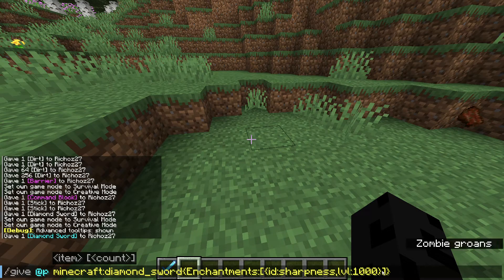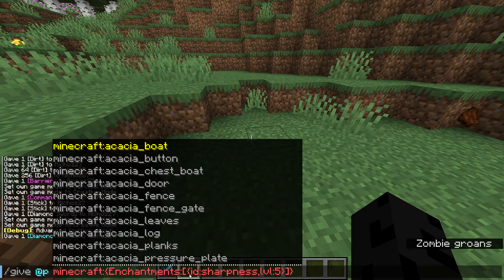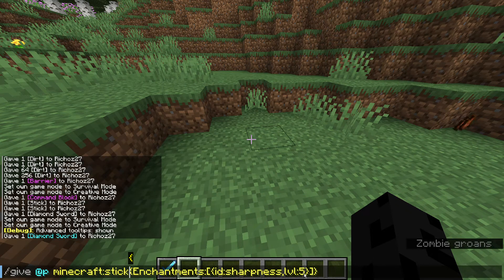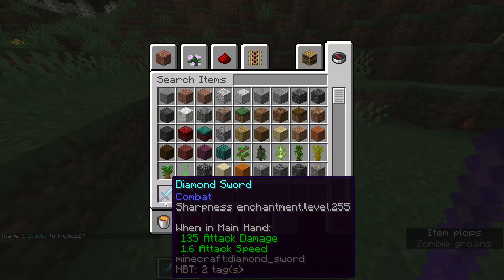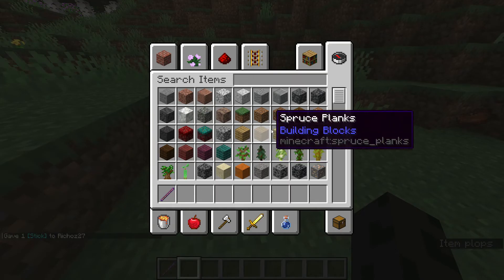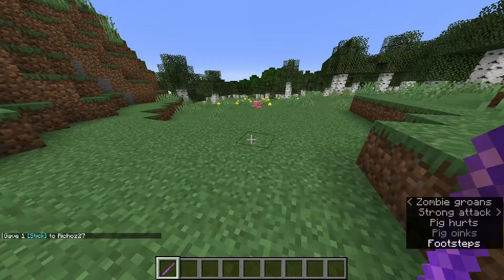Now let's go back to what we wanted: a knockback five stick. All you have to do is change the item to a stick, the level to five, and change the enchantment ID to knockback. You get a knockback five stick. If you get a pig, put it down, smack it — that's knockback five, very very far.